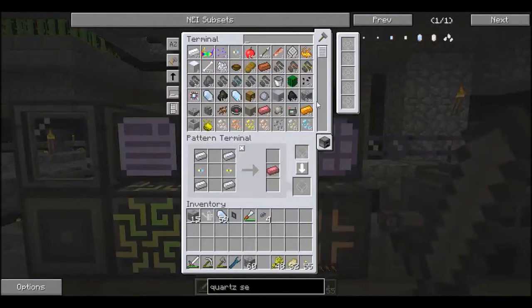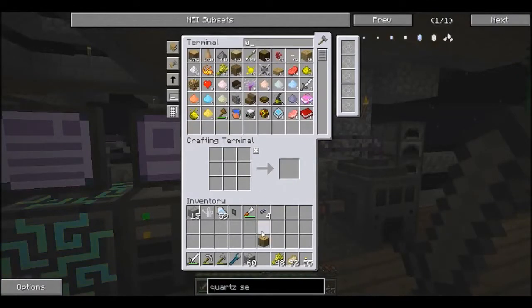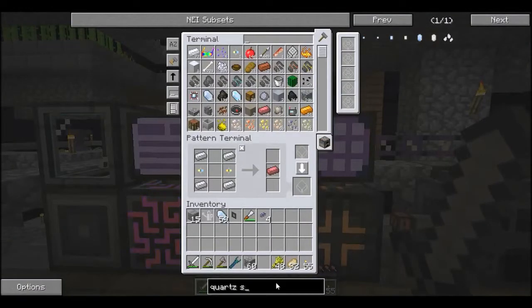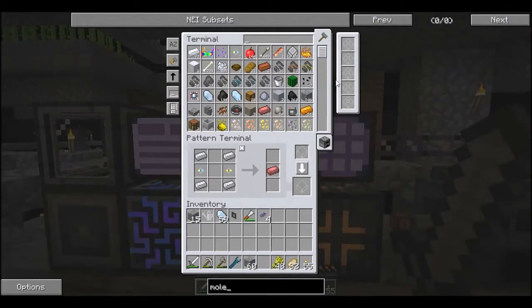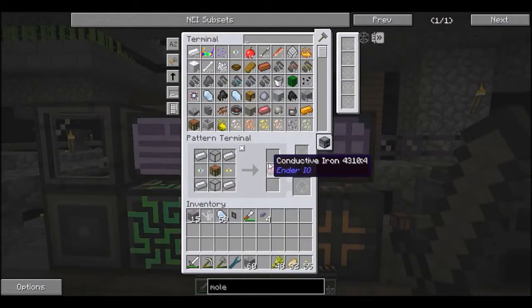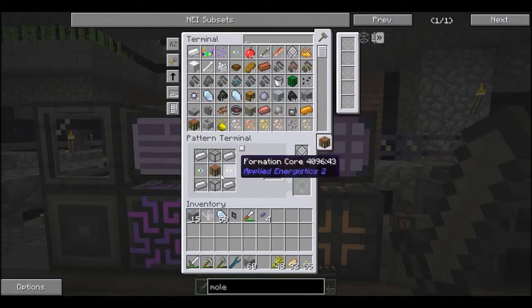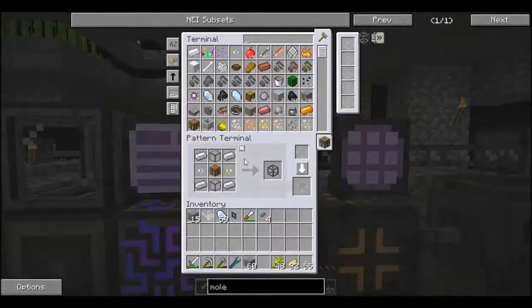With that I just need a crafting bench, which is easy enough. Just going to put a few in there because we need them for other things, and we can make a molecular assembler. We'll go to the processing pattern for that - give me a blank one so I can save it, because I'm going to want a few of these. So we can make a molecular assembler inside a molecular assembler now. Let's give that a test.